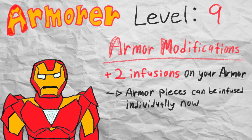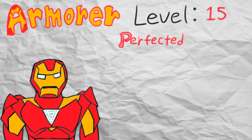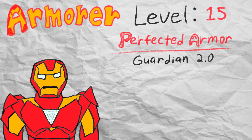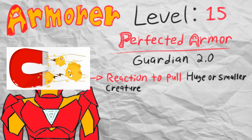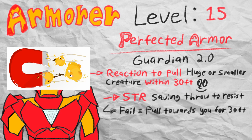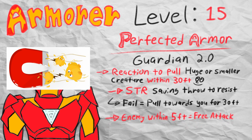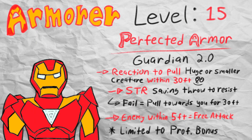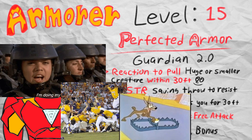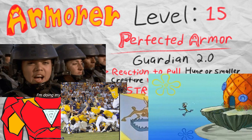And now we finally arrive at the capstone feature of the armorer subclass, coming in at level 15 with Perfected Armor, which buffs up both your armor types. For the guardian model, you can now use your reaction to magnetically pull a Huge or smaller creature you can see within 30 feet. The creature must make a strength saving throw against your spell save DC. If the enemy fails, they are pulled towards you up to 30 feet to an unoccupied space, and if you move them right next to you within 5 feet, you get to make a free melee attack as part of your reaction. The magnetic pull ability is limited to uses equal to your proficiency bonus and can only be replenished on a long rest. It gives your tanky guardian model some great utility — pulling enemies into your allies, into a trap, or yanking them off a cliff — though it does cost your reaction, which might constrain other options like flash of genius or your infusion abilities.